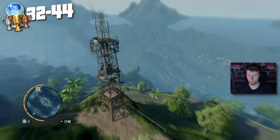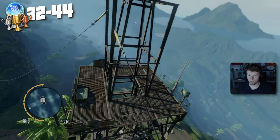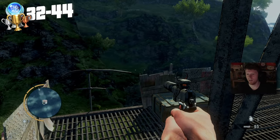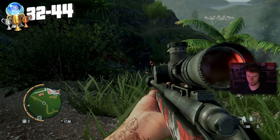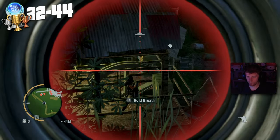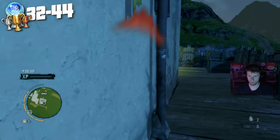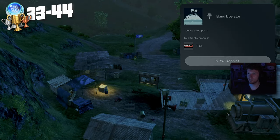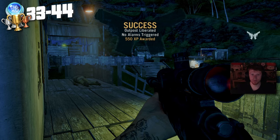We then land on a tower like an absolute boss — no trophy for it though. So now jumping into step 2, the first thing we do is take out all of the outposts and grab another trophy: Island Liberator — liberate all outposts.